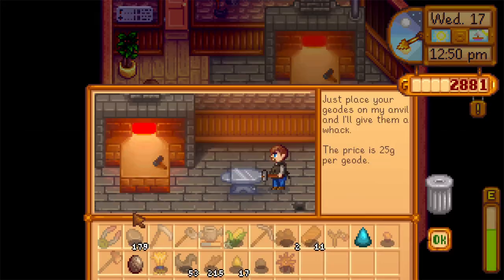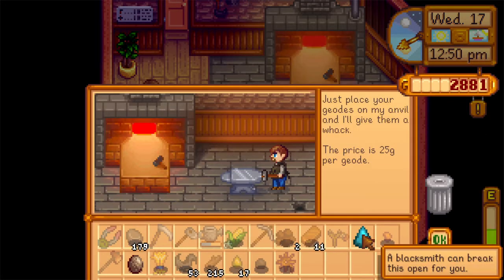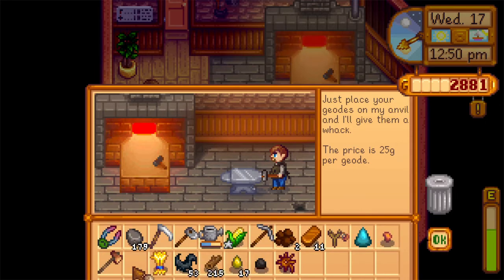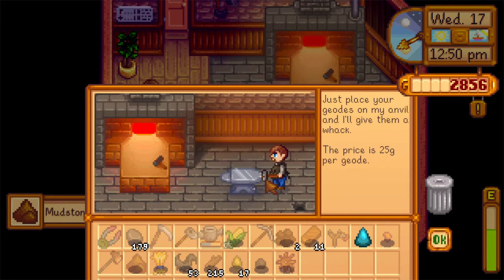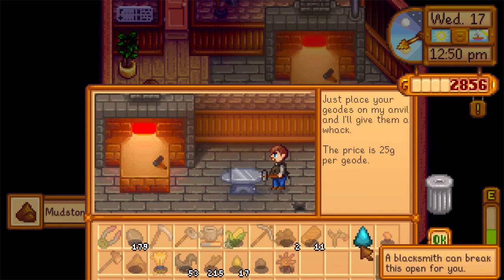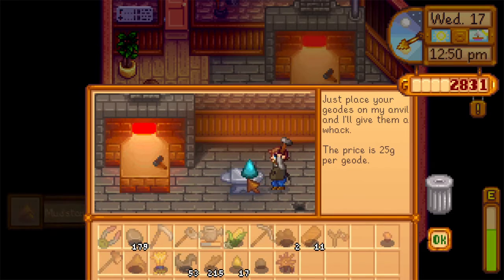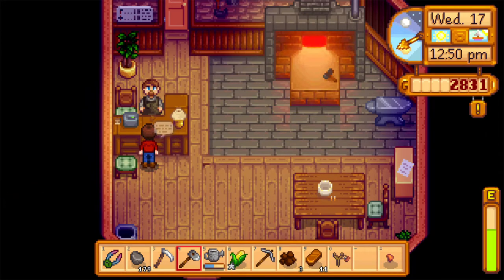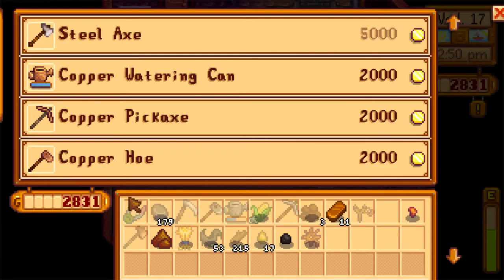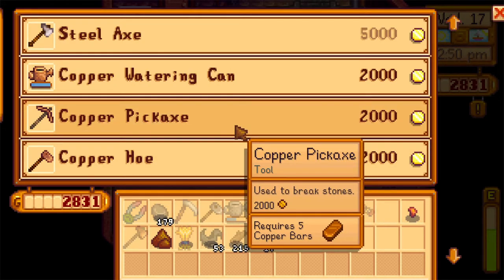Geodes first. Let's start with the less likely to be exciting one. Mudstone — alright. The frozen one gives clay. Well, it was the less interesting one. Somewhat anticlimactic, but they can't all be winners.